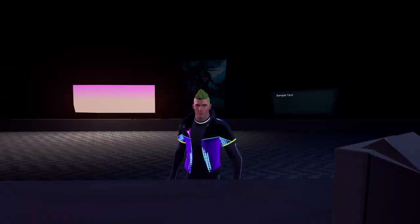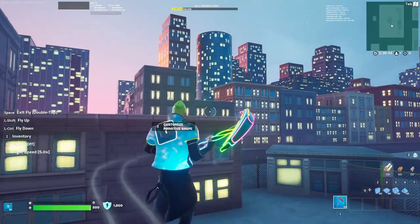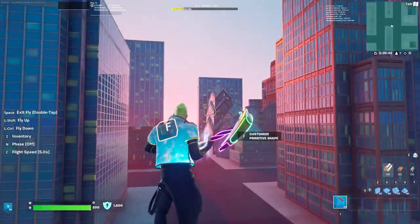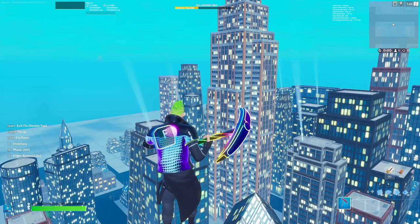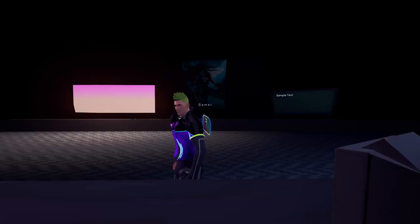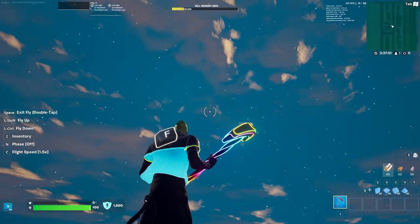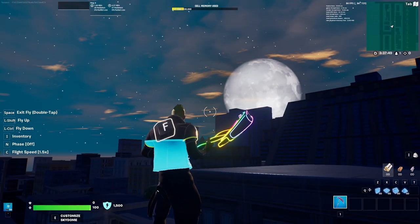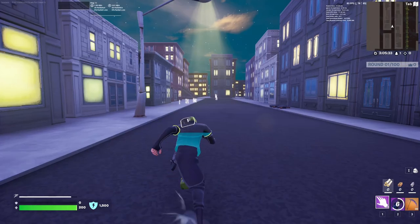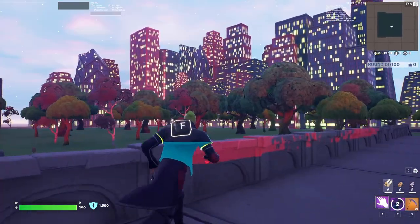I noticed I didn't really like how the default nighttime looked. The default day and night cycle had its upsides - you could see the sun moving, it was smooth, it was clean - but I didn't like the nighttime. It was too bright and sometimes I couldn't even tell it was nighttime. So with the power of timers, I was able to make my own day and night cycle. I even considered making a weather system using the RNG device, but maybe if I update the game. Even though the transitions from day to night might not be smooth whatsoever, I think the game looks a lot better now with the custom lighting.